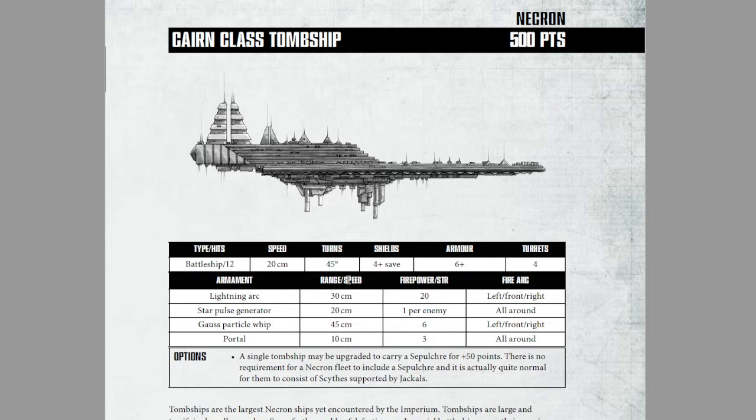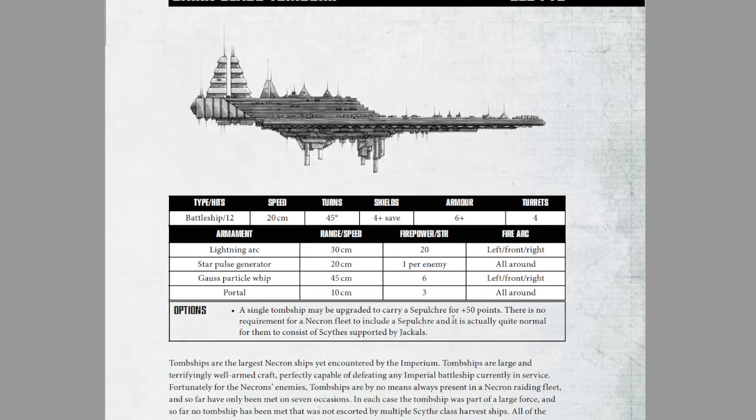That really should give you an idea of the level of incredible firepower we're dealing with. Even at 30 centimeters, this is enough to basically erase most ships. It has a star pulse generator — 1 hit per enemy at 20 centimeters all-round — a gauss particle whip at 45 centimeters strength 6 front-left-right, and a portal strength 3, range of 10 centimeters all-round. It can also take a sepulchre for 50 points.